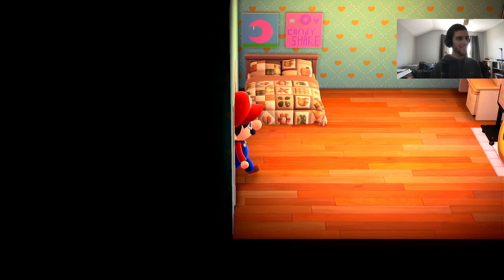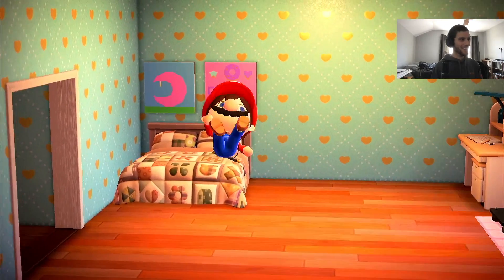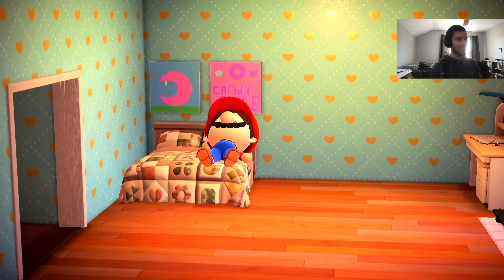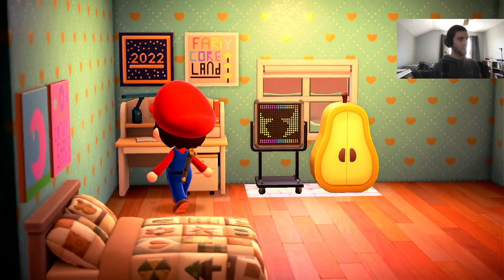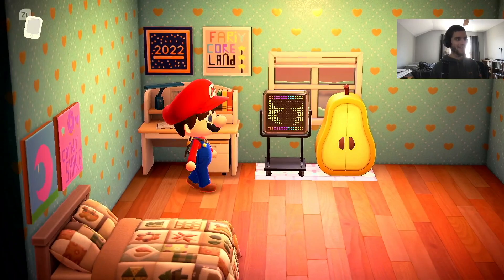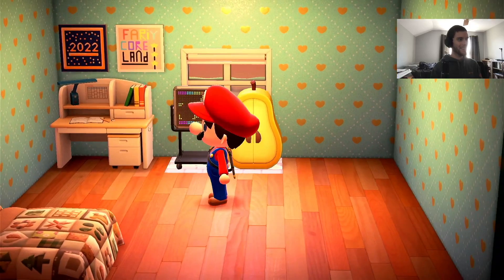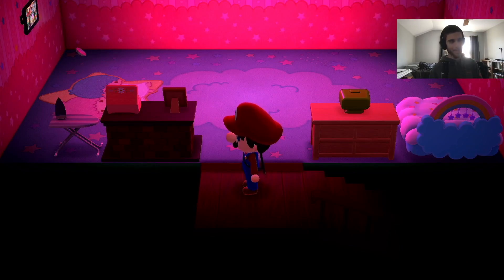I remember her bedroom here too. I like how she has the Candy Shake design and a little crescent moon, which feels like a feature right by her bed. Then there's this little work desk, and fairy core — that was the word I was looking for earlier! Fairy core. And this nice LCD sign. Very, very cool. I really like this little bedroom with everything going on here.